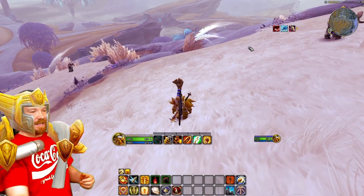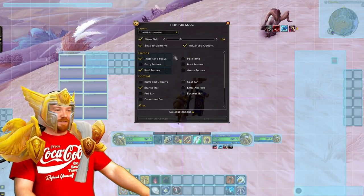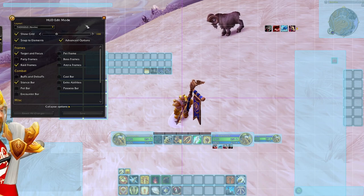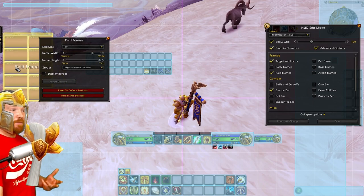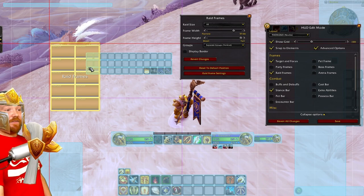Beware of any import errors. Use the grid — set it to 100 — and you can just copy what I've got. You can see my raid frames; party frames are in the center here. That's where I like them — maybe you don't, and you can put them all the way over there if you want. I find it best to have them here because I've got the cooldowns of my mates on that side with Omni Cooldown.